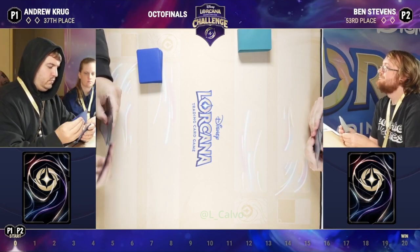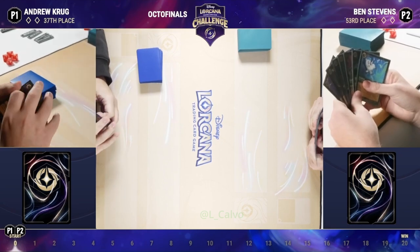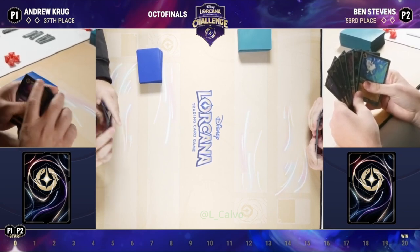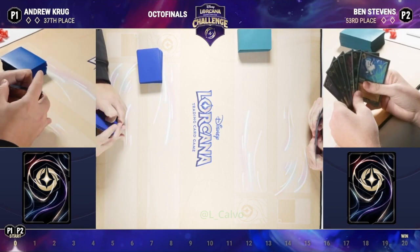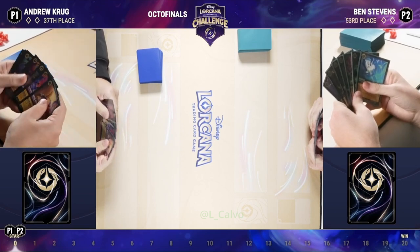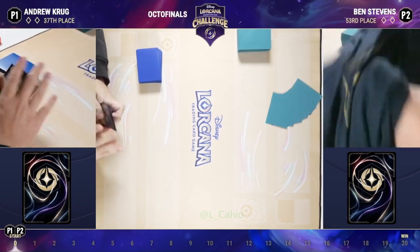We saw these decks — Liam and I were looking at them ahead of time. Some really huge similarities: both tempo decks. Both of them have the Cursed Merfolk to start out with, they both have Ursula Deceiver and Ursula at the top end as well. Both of them are running Friends on the Other Side and Queen's Castle. But Liam, can you talk a little bit about some of the key differences?